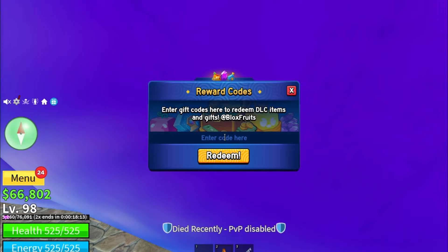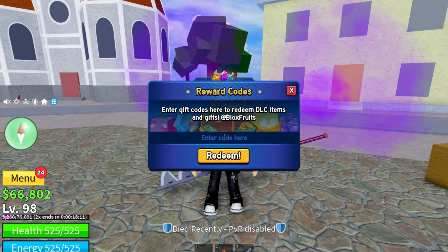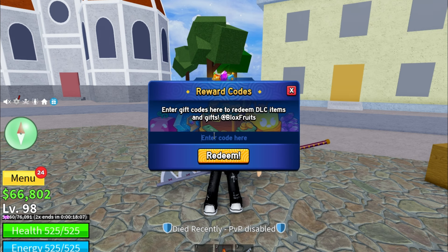Just use a code and go grind, then come back and use another code. I've given all the codes in the comment section too — you can go there and copy and paste them in game. The next code is INUI_PRO — already redeemed.